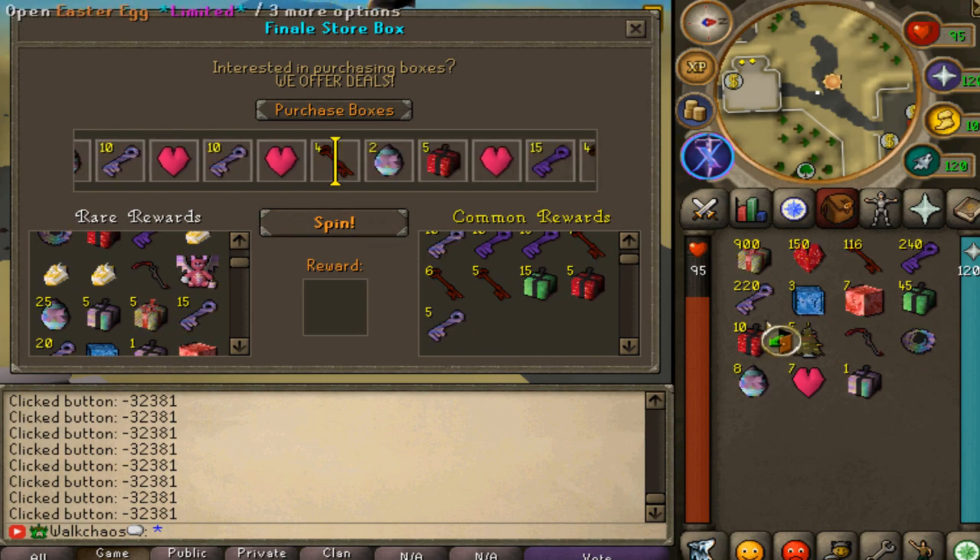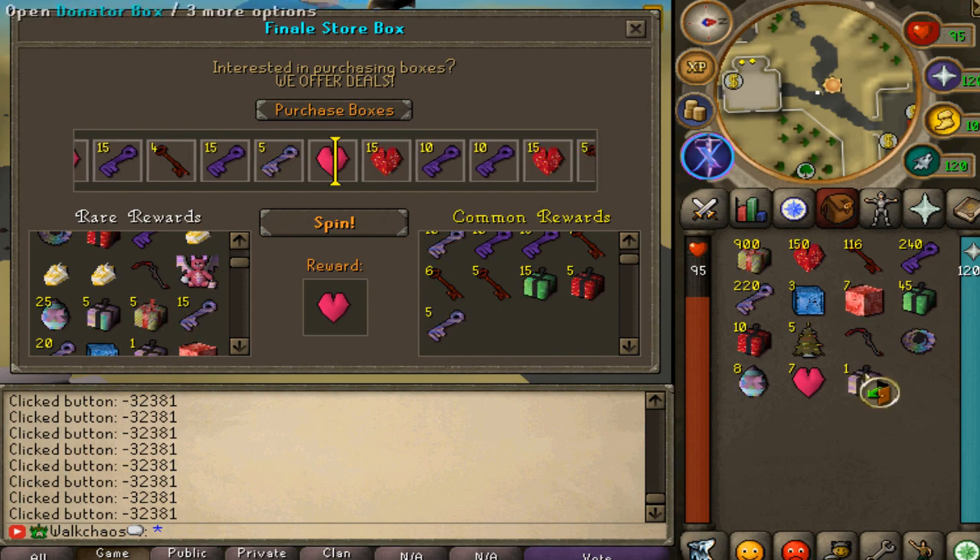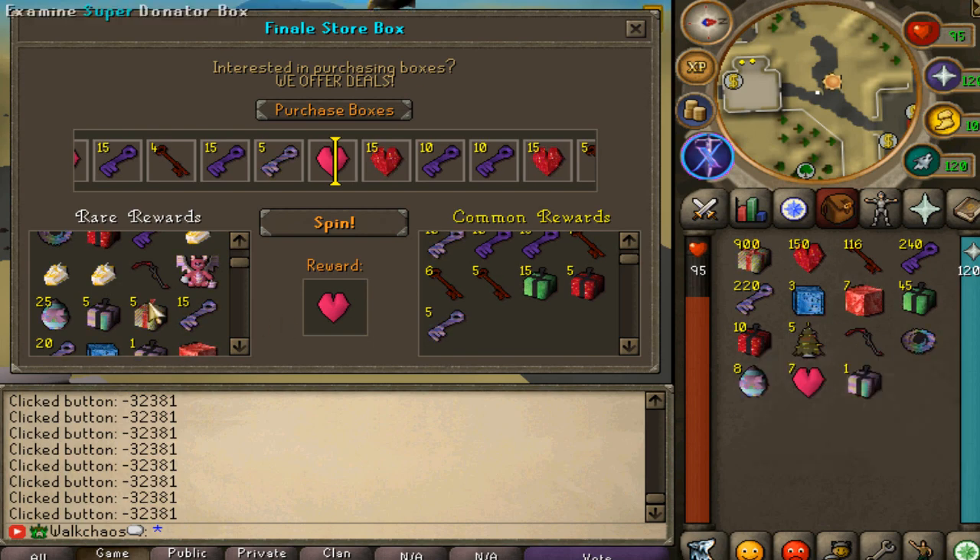First 100 boxes right here. If you guys wanna take a look, pause the video right there because I'm gonna keep spinning right now. 100 boxes loot right here - pretty average. Let's say we got 5 or 6 unique ones already. Not too shabby. Let's go for the next 100.